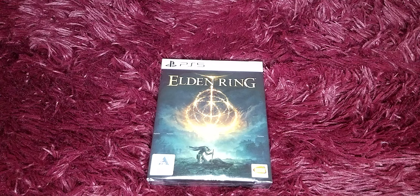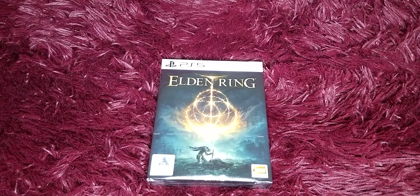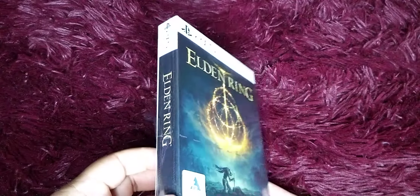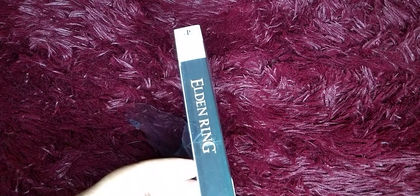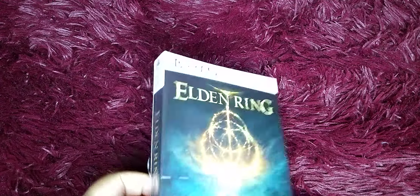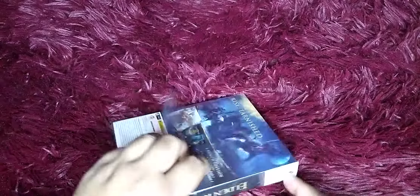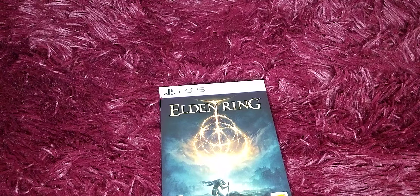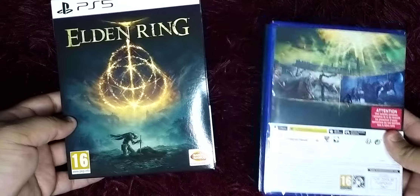What's up guys, welcome to another unboxing. Today's unboxing is the Elden Ring special edition. As you can see, this is a special edition — that's how thick the box is. We're going to go ahead and look at all the contents inside. It does show what's in the box on the back, but I'm not going to do that — I'll show you what's in it completely normally. As you can see, we have the actual game.